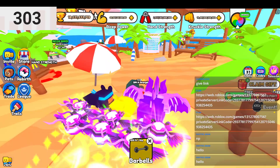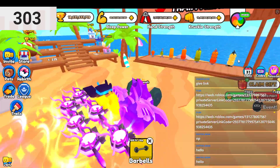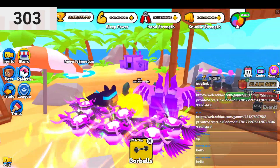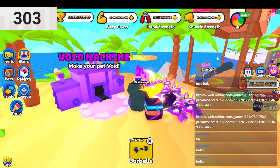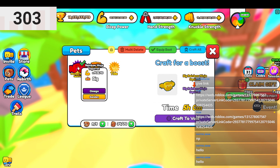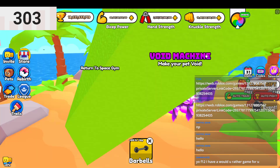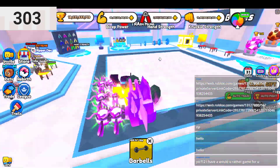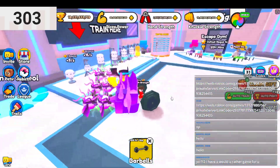For this world, you should be using Knuckles or Hand Strength — I'm not sure exactly which one. Also, if you didn't know, you can convert your Golden pets into Void pets, which is very good. For the Space Gym it's Hands, and for the next zone it's Knuckles.